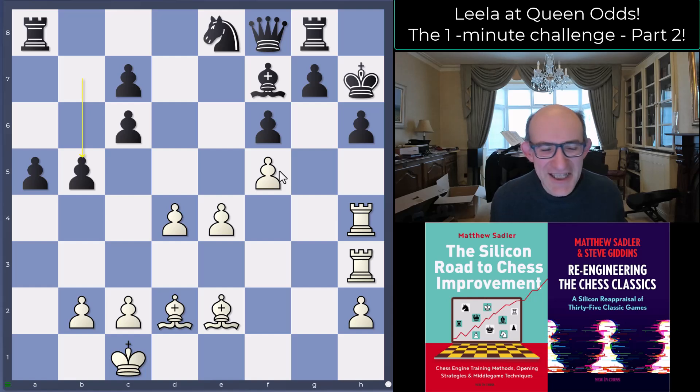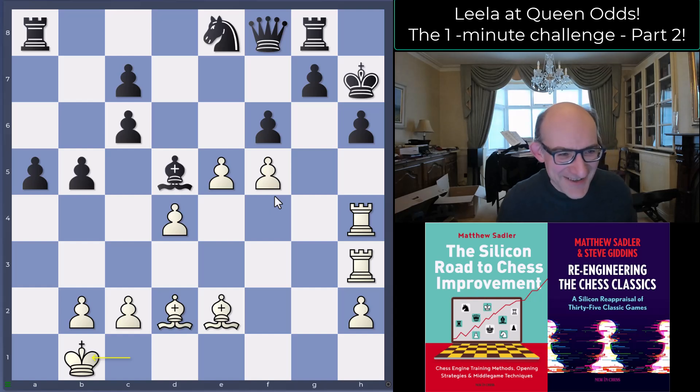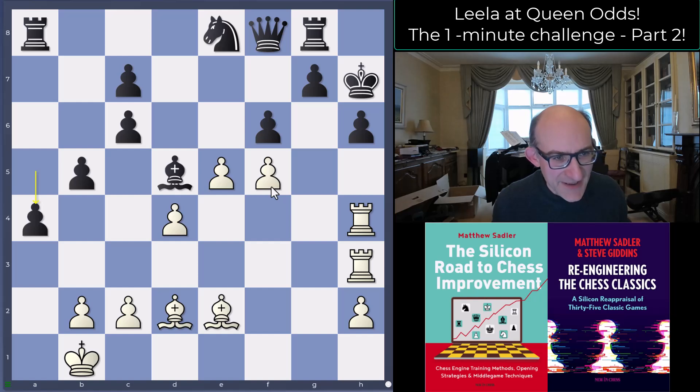The opponent, by the way, was rated nearly 3100 at bullet — that's a serious rating. This really strong player decided it wasn't dangerous and played b5. After e5, bishop to d5, just trying to get out of the way of the e-pawn coming to e6. Leela plays the calm move king b1 — not quite sure why, probably just waiting, thinking: I've got nothing clear, let's see whether black plays something that weakens the position. Black played a4 — looks decent, pawns advancing, though slow.